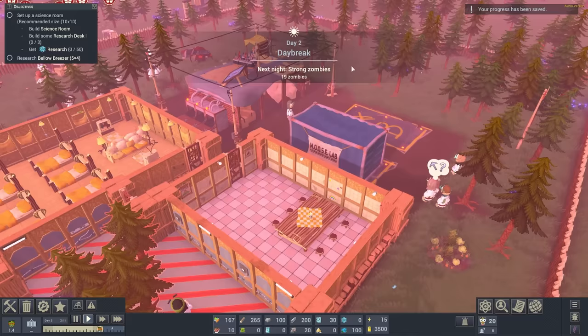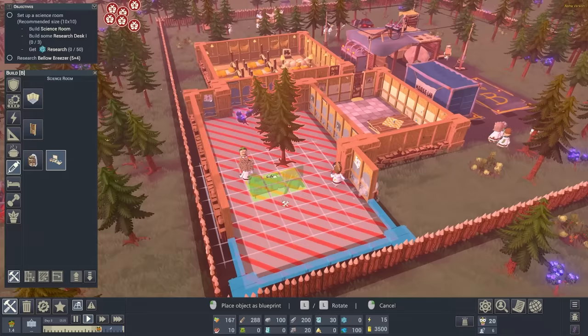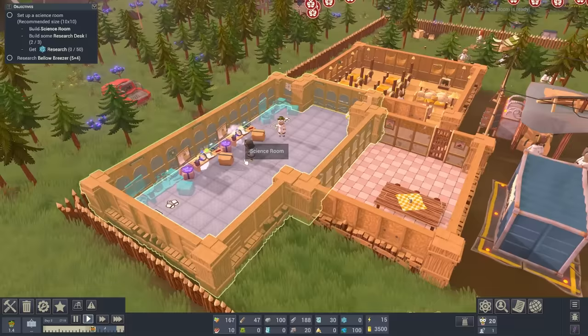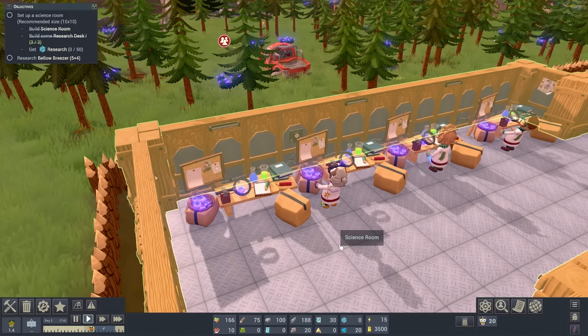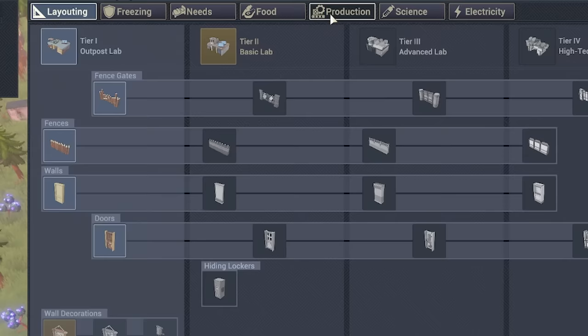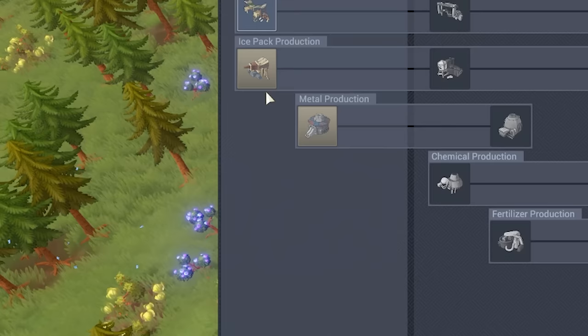Tonight there's going to be 19 strong zombies, so we're going to have to get our defenses up. But first let's get some research desks - I'm going to shove them along this back wall, three along there. The researchers are coming over and researching away. There's all sorts of things to research - we're going to go into production and come to the Bellow Breezer, which allows us to create ice packs. Once we've got 50 research - which is about now - we can research that.